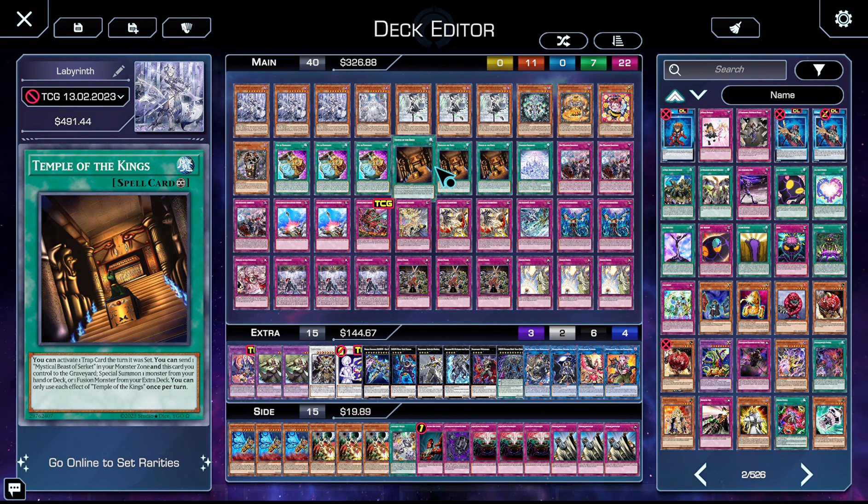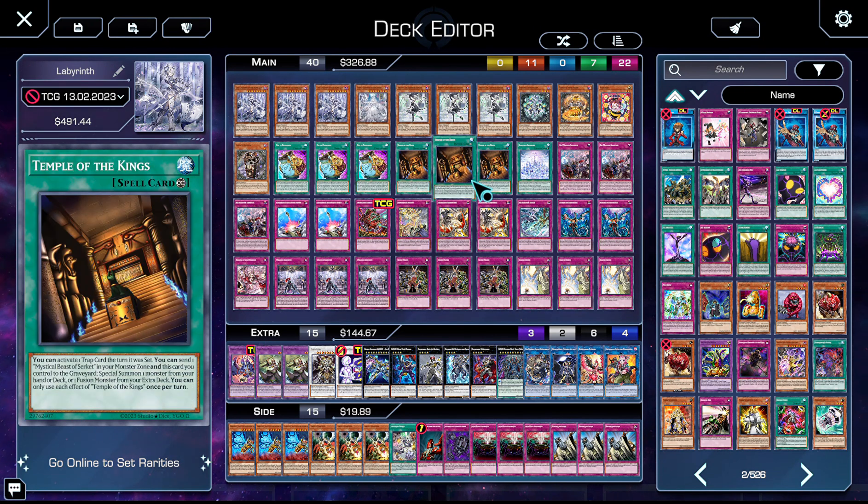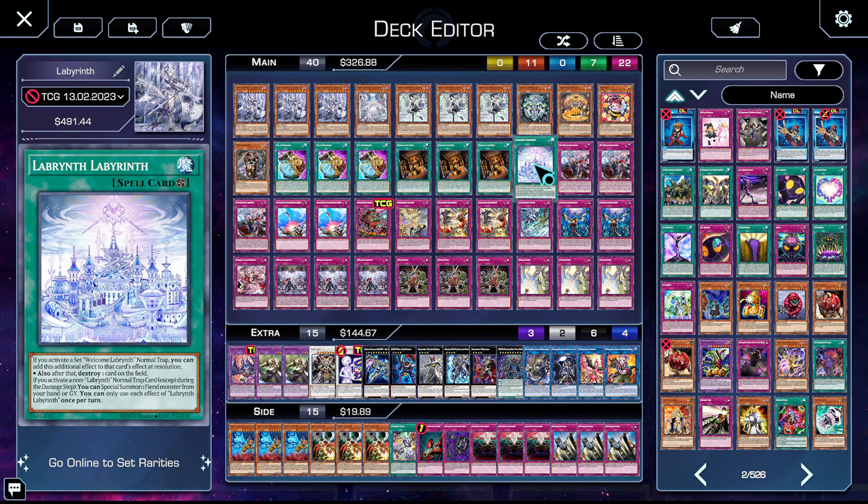Three Temple of the Kings — the entire deck is built around this card. The key text is: you can activate a trap card the turn it was set. That's the only line you need to care about. It means traps set off Lady are instantly online, and during your opponent's turn you also get to activate a trap that was set this turn — so your opponent gets destroyed.